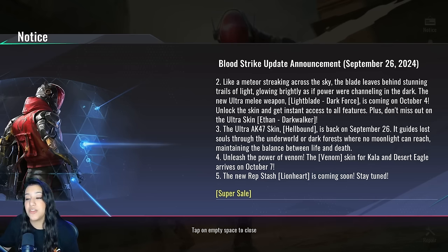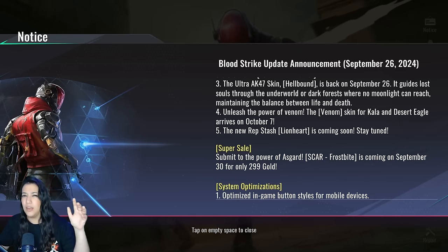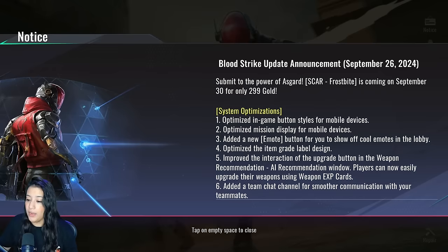We have a new rep stash — Lineheart — coming soon. This is a stash you can get with reputation points in game, similar to the one we have right now. Up next, there's a super sale: submit to the power of Asgard — the SCAR Frostbite is coming on September 30th for only 2.99 gold. So on Monday we'll have a new super sale for the SCAR — very nice.